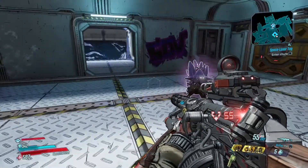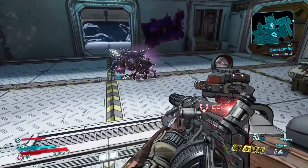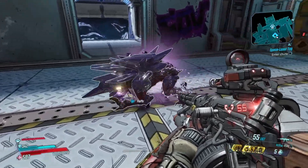Alright, welcome back to my Borderlands 3 walkthrough. So this is part 10. We are in the Skywell 27.